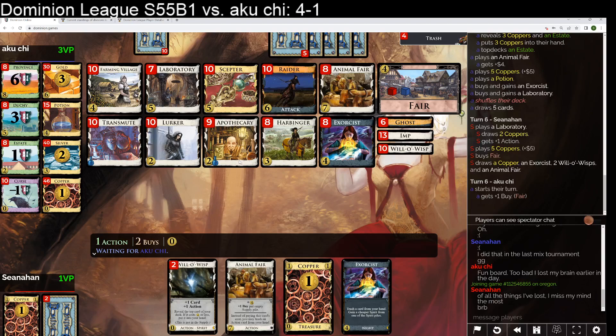Exorcist is nice with apothecary because apothecary does kind of get tripped up over estates. So it's nice to be able to thin the estates with the exorcist. But the wisps don't do nearly as much. I guess you're drawing — apothecary draws the coppers and then you can arrange the wisps, so wisp draws wisp, maybe.